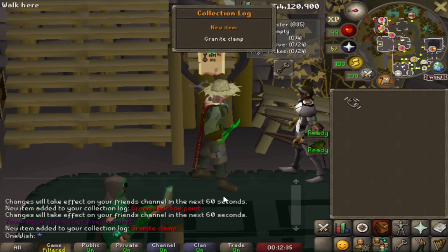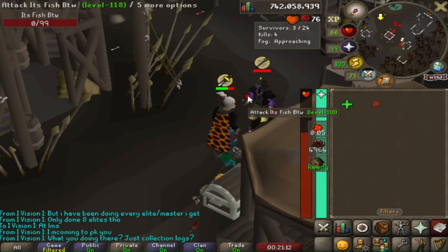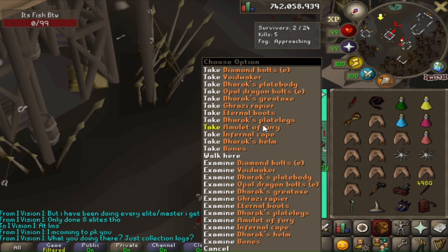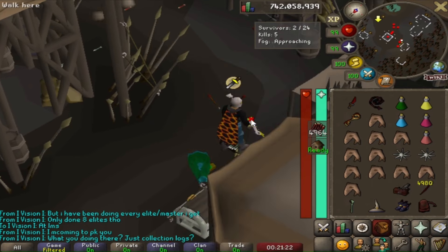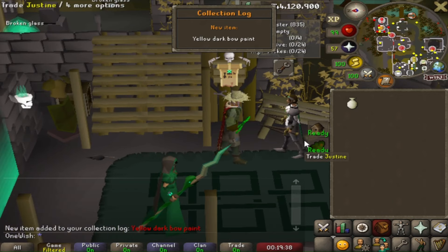Another log slot: a granite clamp, basically a cosmetic for the granite maul. A 26-25 DDS spec for the win. He just said 'lol' — people keep saying that when they die to me because they know I'm a noob who isn't using ice barrage or switching gear during a fight, and I still managed to get the upper hand. Another log slot: a yellow dark bow paint.